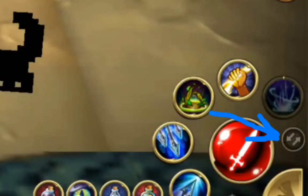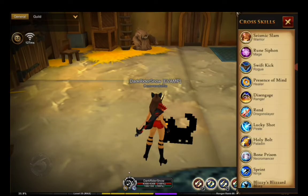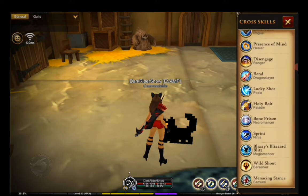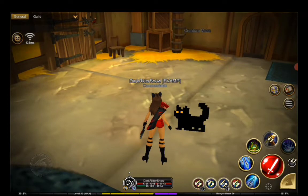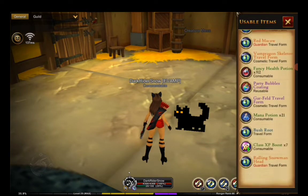You can switch between crawl skills by tapping these two arrows. Remember, after tapping the two arrows, tap the crawl skill, then tap any other crawl skill you want to use. Same with equipping travel forms and potions — tap the arrows, then tap one of these slots to equip a potion or a travel form.